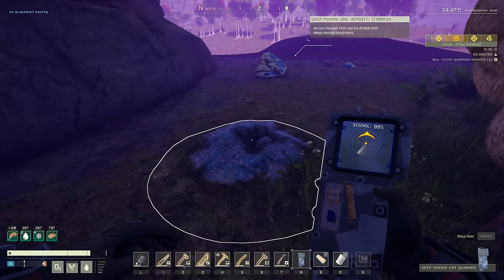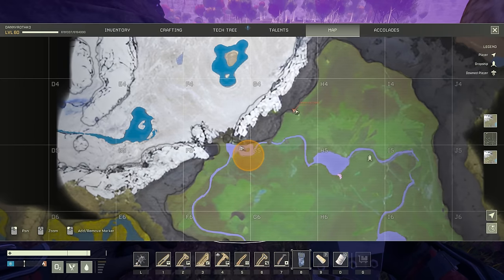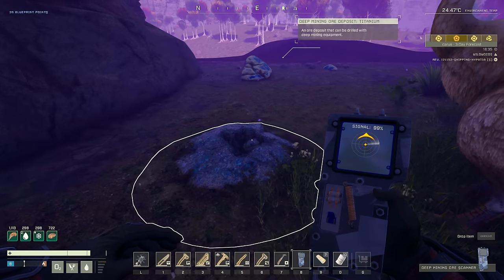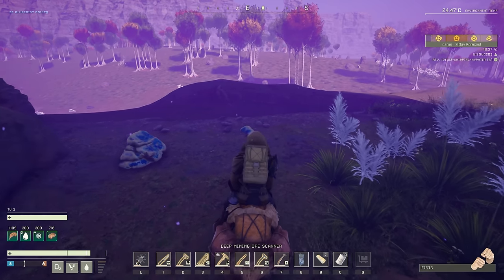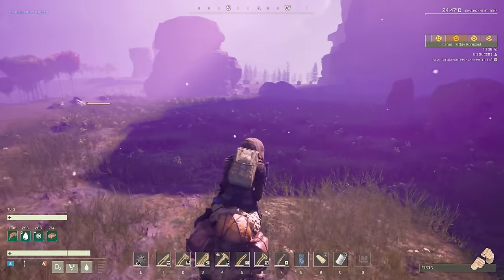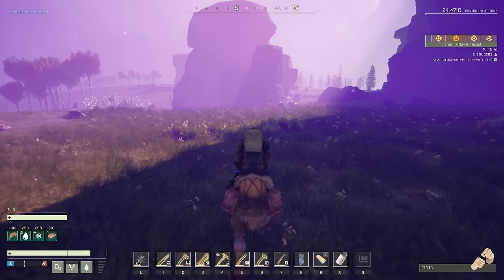I actually found a titanium deposit out here in the grasslands, and I also found another platinum over here in this area. So both platinum and titanium can spawn as deep ore nodes out in the grasslands. As far as the mineable nodes go, those only spawn in the specific biomes, but you can get the deep veins out in the grasslands — so that's useful to know.